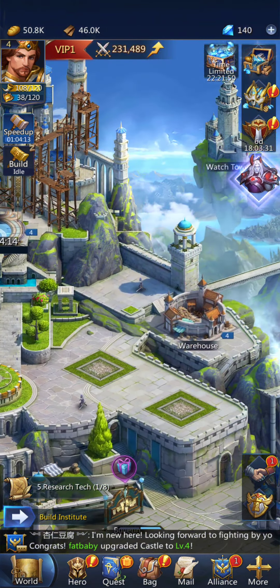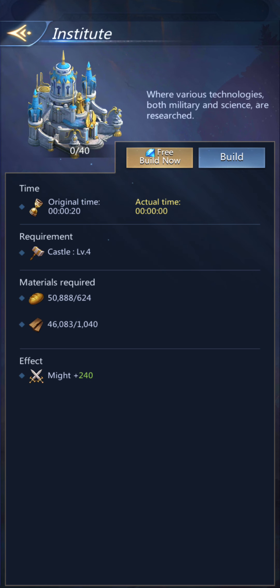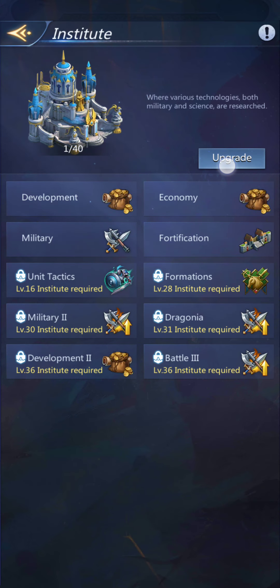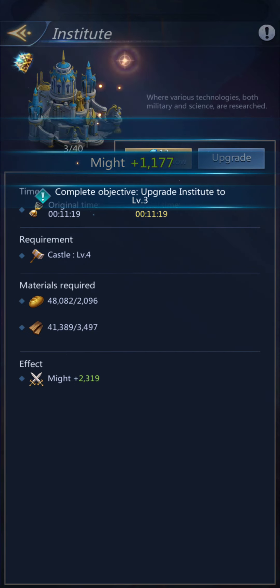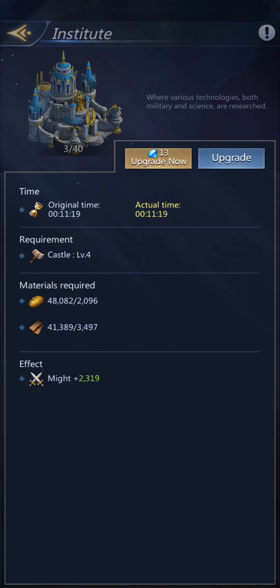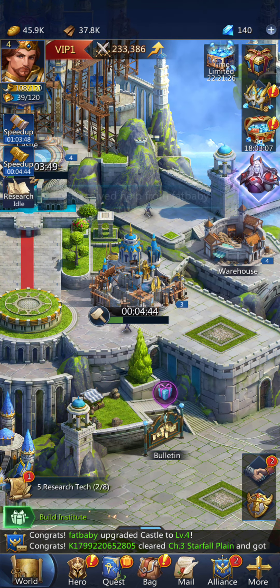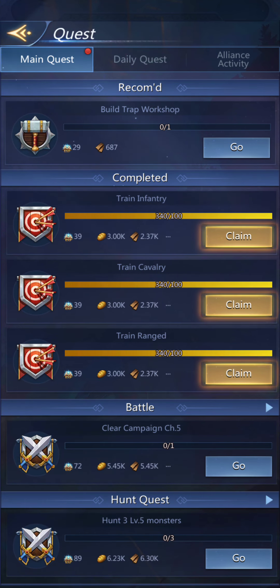So I've got the castle going. I also need to build my institute. I like to put my institute here — since I've got multiple castles, by putting everything in the same spot it's easy for me to find stuff. Now let's see if we can upgrade — we can get it up to there. And then let's go ahead and upgrade again. While we're waiting, we'll collect some resources from finishing quests.